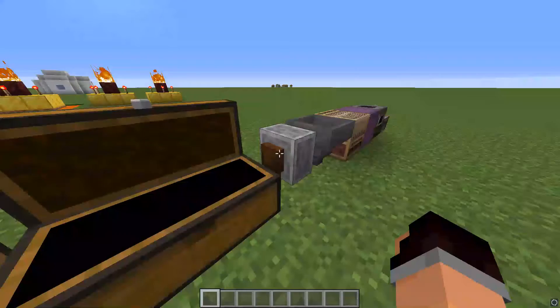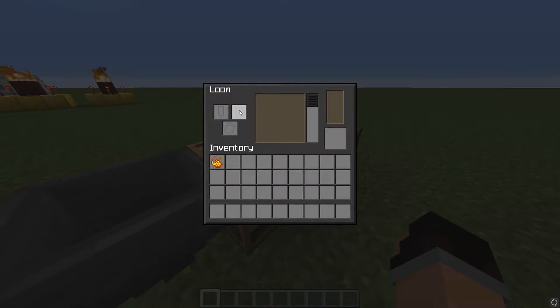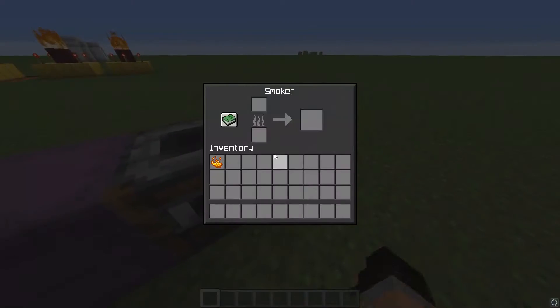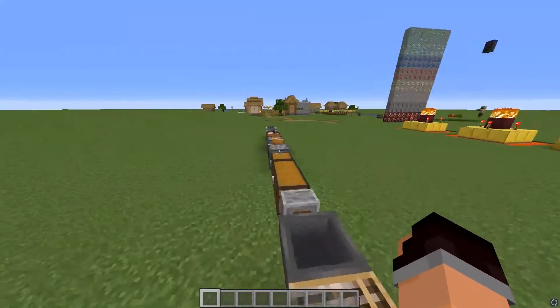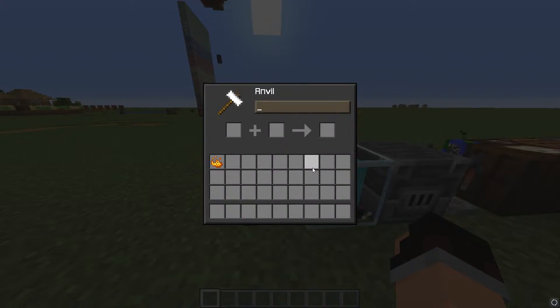As you can see here we have the double chest, the grindstone, the hopper, the loom — once again we have the bone meal returning for a little thing there, because I think that looks funny. So a shulker box, smoker, and of course a stonecutter as well. This process was pretty easy — I just simply had to go in and change the GUIs.